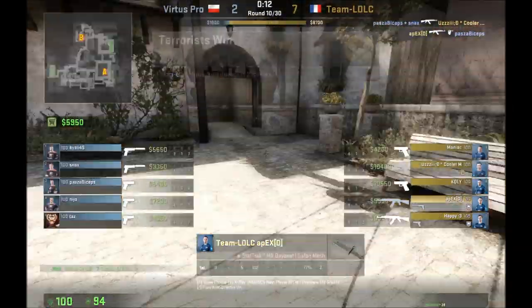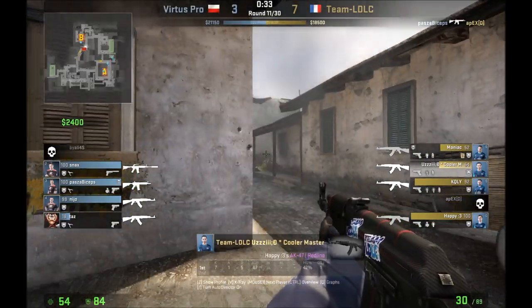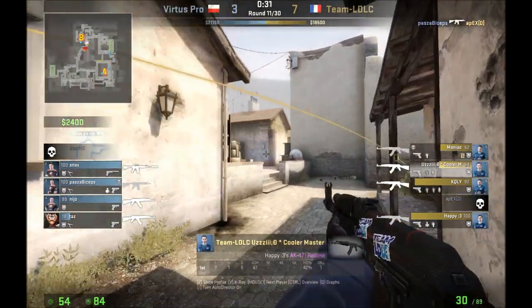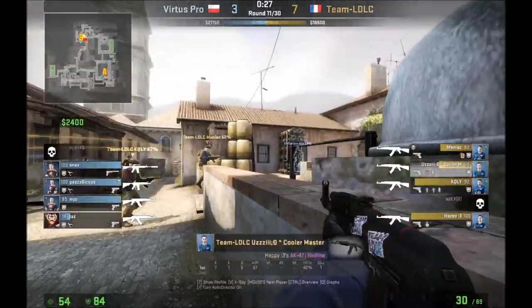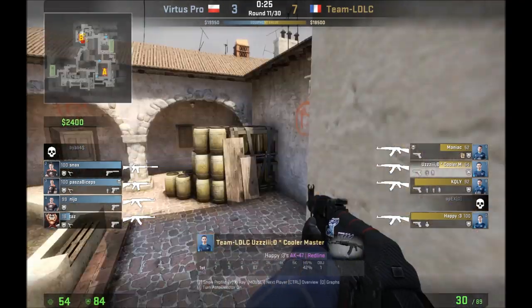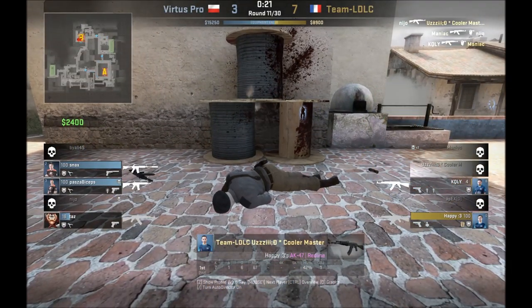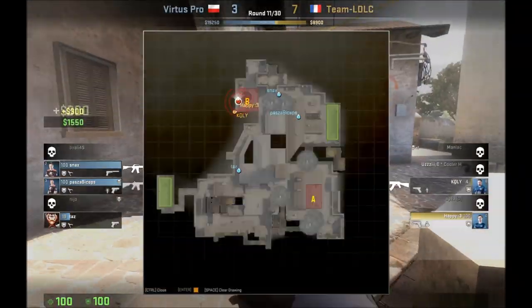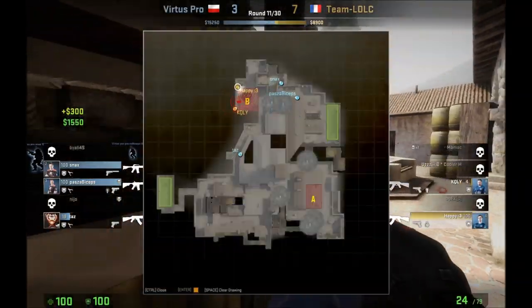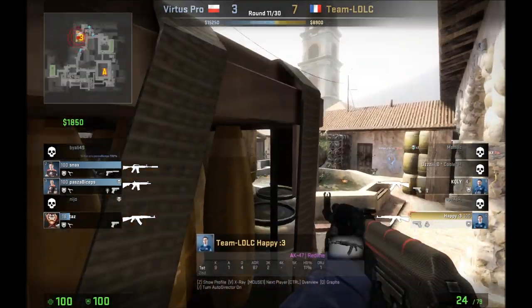So let's look at a different situation — the numbers are going to be different after this. We're going to go into the B site again. LDLC goes for a take, but unfortunately they have a TK going into the site take, so now instead of having a three on three, it's a two on three, and a very low health one at that. In this case, since they don't have anybody to sit at construction, they're just going to post up, and you can see Happy spotting down Banana, like I mentioned earlier.